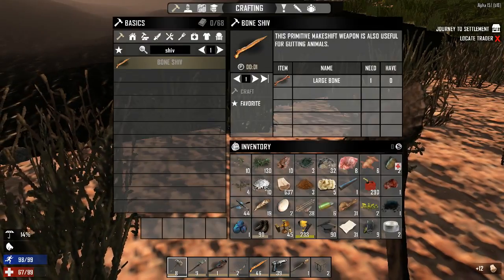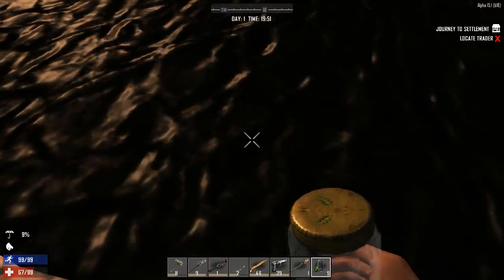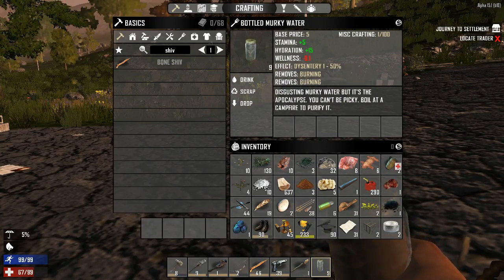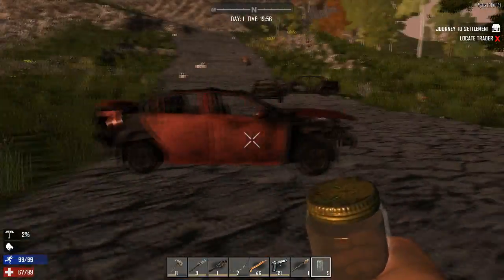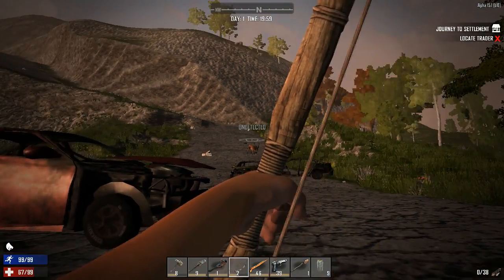I'll switch over to my glass jars and scoop up some water. This is dirty water, and dirty water has a 50% chance of giving you dysentery, but it can remove the burning stat. The issue with dysentery of course is that it can kill you if left untreated for too long.